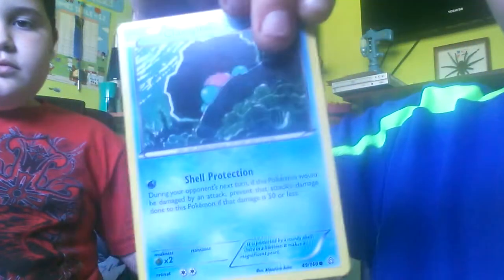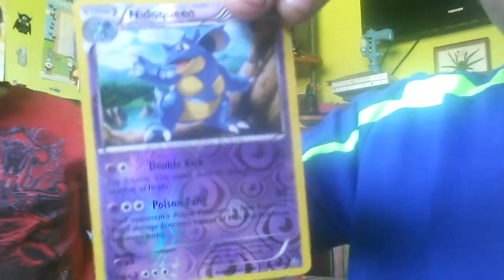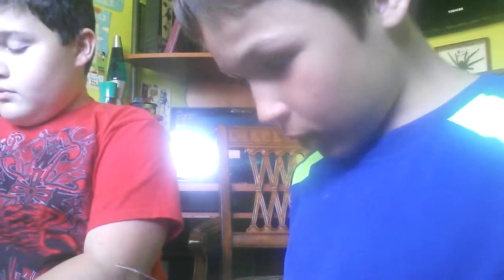How many packs do you have? I have two. I have one left. Another code, guys — you guys are getting codes. To start off we got a Seedra, a special energy, a Rhydon, Mudkip, Cinccino — or whatever. Sandslash — another one. We got a female Nidoran. You got a Nidoqueen! I got a Nidoqueen, and it's a Reverse Holo! And the rare is an Azumarill — it's an Ancient Trait one too. It has recovery. Cool.